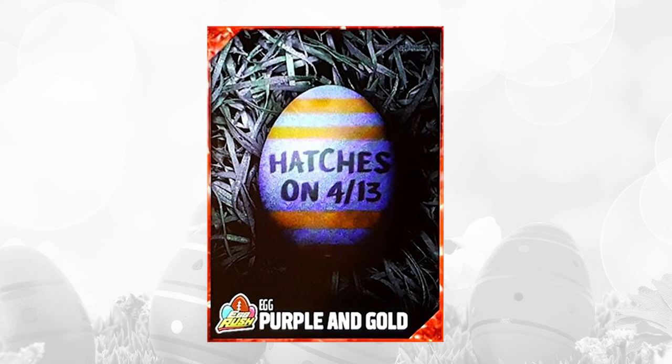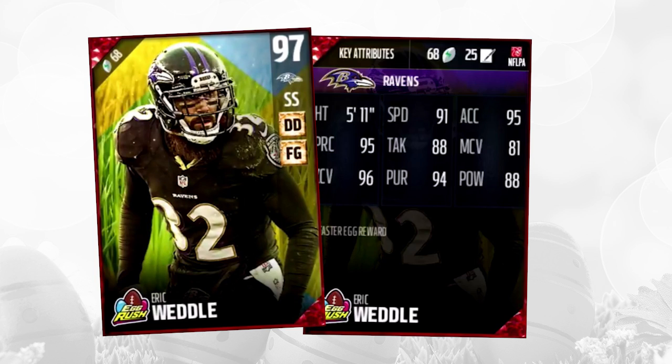Let's move on to the Elite Eggs. The first one — this purple and gold egg — was one of the more rare ones in the whole promo, and inside was a 97 overall Eric Weddle. Probably one of the better things we're going to get out of this whole promo. Take a look at his attributes — I don't think this card is the best. It has good acceleration at 95 and zone coverage is very good at 96, but it doesn't really have things like huge hit power, huge speed, or great tackling. The 97 overall is a little deceiving, but still — a 97 overall safety, so we'll definitely take that. Beggars can't be choosers in this promo.